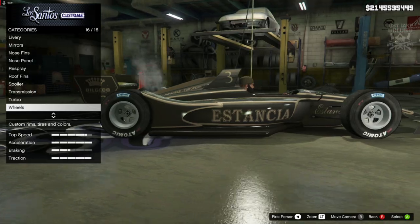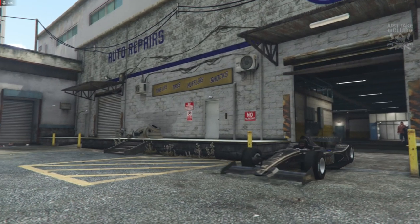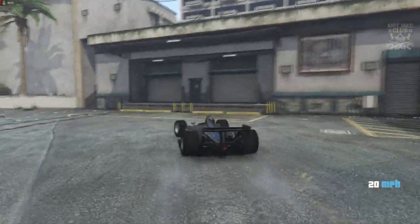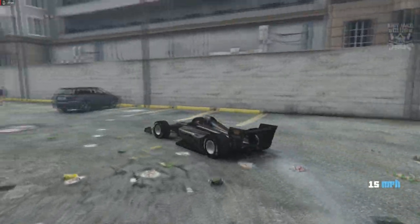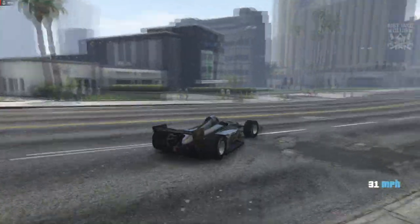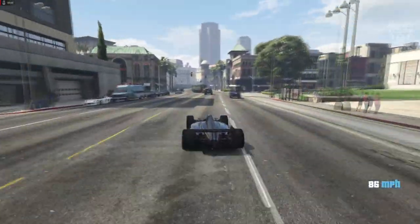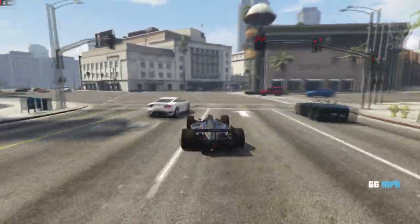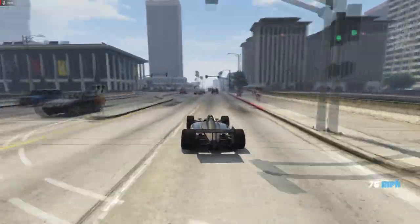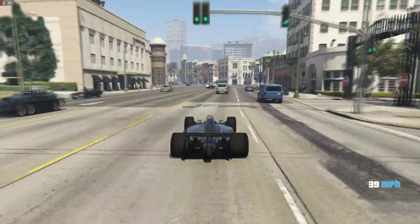Because we don't get a window option on this, that is it. As we pull out of LS Customs, here's the Declassy DR1 released with the Summertime DLC — 2.9 million dollars, basically 3 million. It looks awesome. I love the new sleek, modern design — and it is very fast. You can see we're hitting 100 miles an hour with ease. That's what you come to expect with a car like this at this price point.